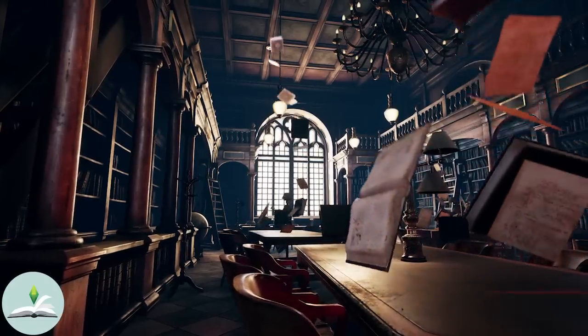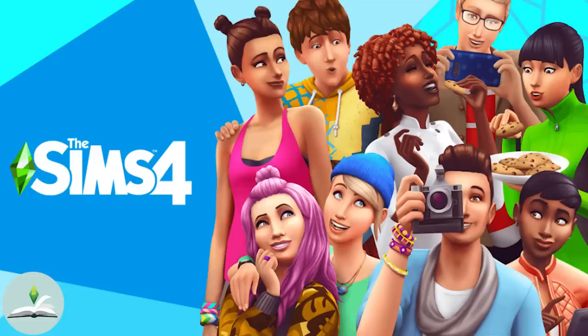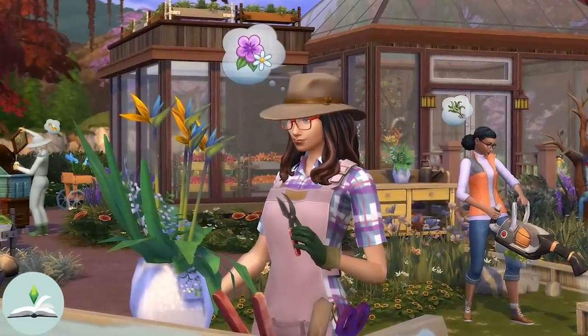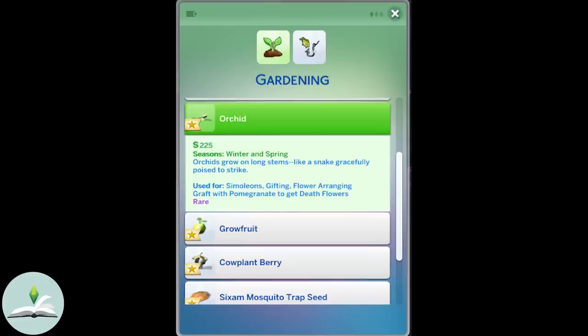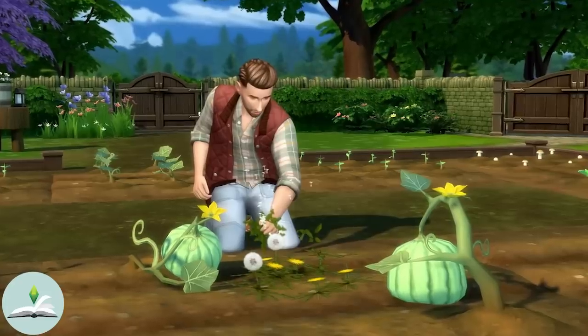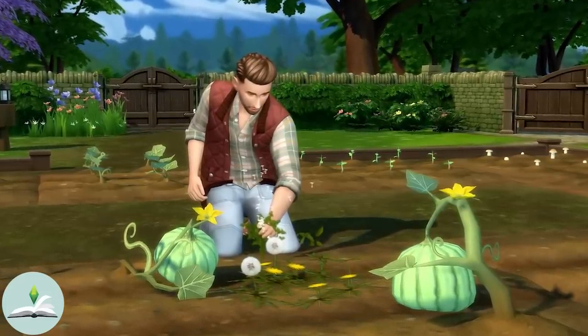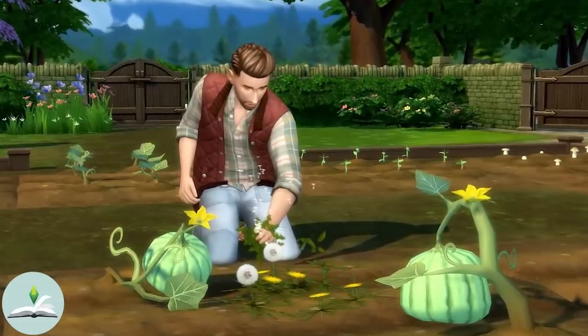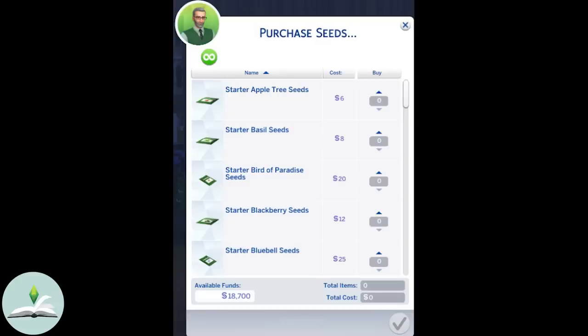Alright, of course we can't forget The Sims 4. The gardening skill, much like The Sims 3, came with the base game. Just like The Sims 3, Sims can learn by doing or through a skill book. After reaching level 2, they can research gardening on a computer or research a plant when interacting with one. The main difference between The Sims 4 and the rest of the Sims games is that you can plant seeds on the bare earth — no tiles, pots, or anything else required. Similarly to the first Sims game, you can purchase seeds through the computer.